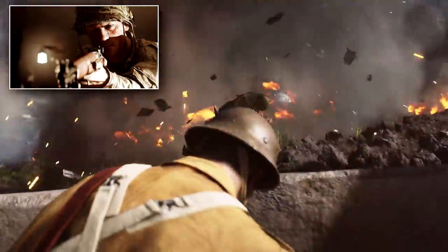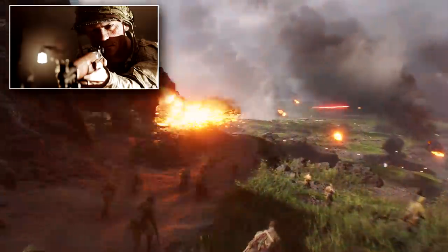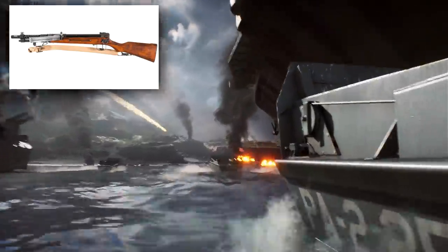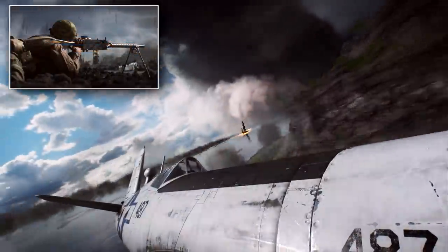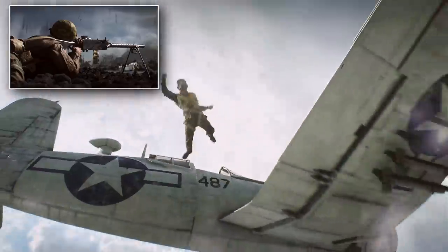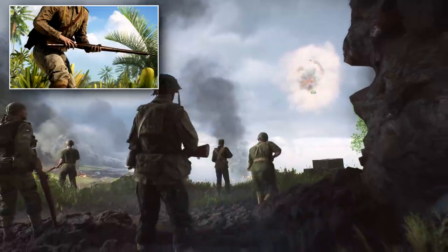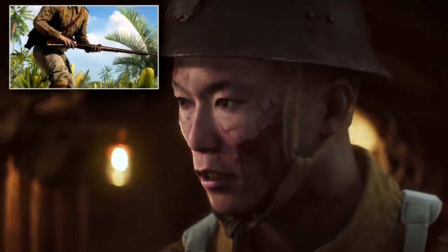First, the M1 Garand, available for the Assault class — a weapon players have been craving for the longest time. You'll finally be able to hear that iconic ping reload and have access to probably the most iconic weapon of World War II. For the Medic class, we have the Type 100 SMG, a Japanese weapon with a fast rate of fire and decent control, perfect for those caves on Iwo Jima. For the Support class, the M1919A6 Browning Machine Gun is being added as an MMG — you won't be able to properly aim down sights unless you deploy the included bipod. And for the Recon class, the Type 99 Arisaka rifle, an upgrade on the previous Type 38, uses a larger caliber round to inflict more damage.